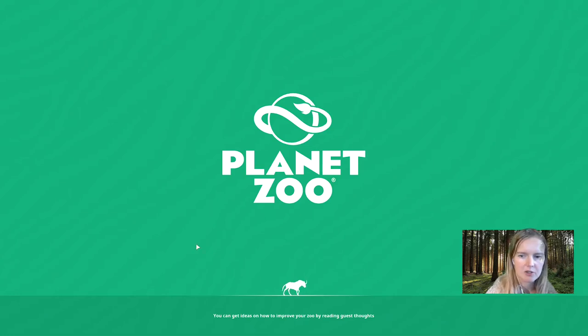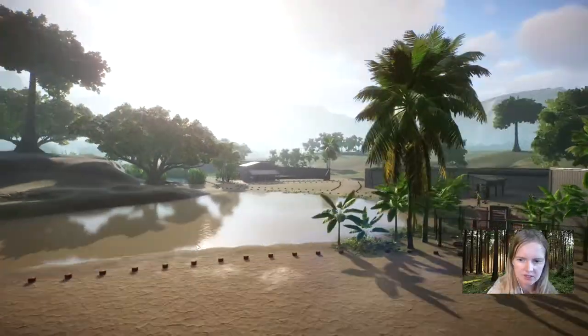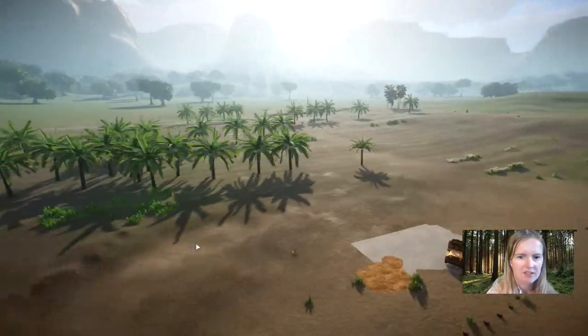Hi everybody, today we're going to play Planet Zoo, Hope Sanctuary. We're going to achieve a gold star in the heart level. Stay tuned on how to do that. I will also tell you lots of tips and tricks, so you better pay attention.